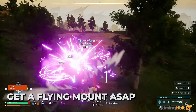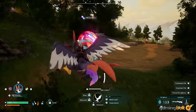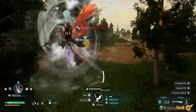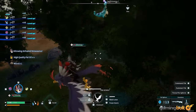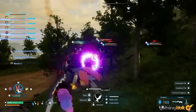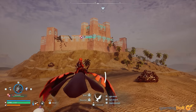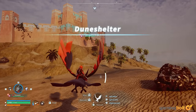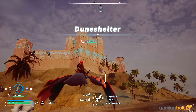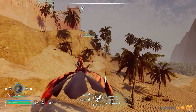Get a Flying Mount ASAP. Pals have skills and partner abilities, the latter which you can manually activate. Some require specific equipment to buy with technology points and then craft. Get the one that turns a Flying Pal into a Flying Mount immediately. Nightwing is available in Windswept Hills, so that's the soonest you can capture a Flying Pal. Very few traversal methods in the early to mid game can beat a Flying Mount.